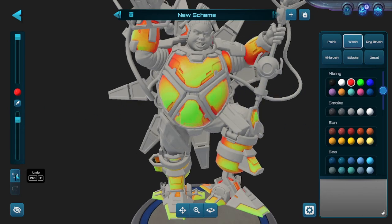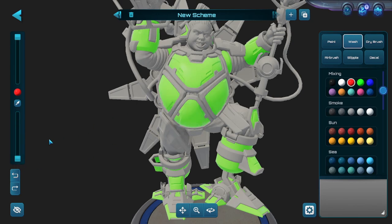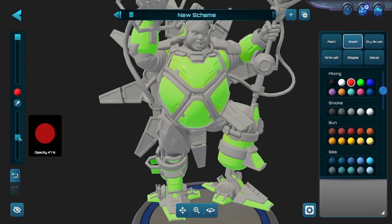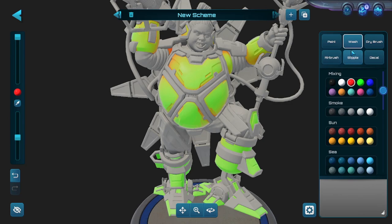You can also change the opacity for washing. At around 10%, you can see it barely has an effect — it's still there, but barely. As you crank that opacity, the effect increases. The opacity slider is not only used for paint, but also for washing, dry brushing, airbrushing, and all other techniques.